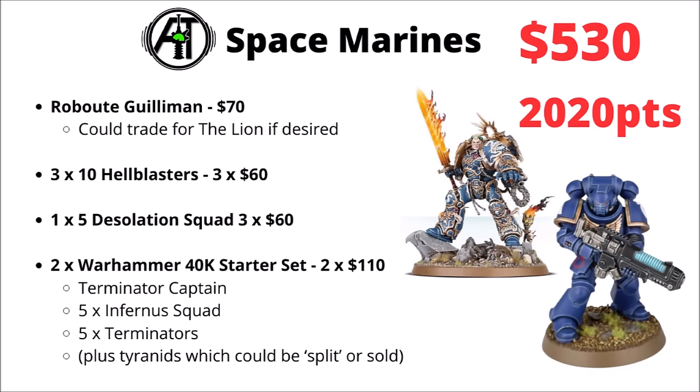Starting out with the Imperium and the Space Marines, they've typically been a fairly good army in terms of getting points on the board for money spent, though over the past few years that has dipped a little bit. The best I could make was $530 using Roboute Guilliman — though you could trade him out for the Lion — three units of ten Hellblasters, one Desolation Squad, and then two copies of the Warhammer 40k starter set with the Terminator Captain, five Infernus Marines, and a Terminator Squad, plus you'd get the Tyranids inside as well which could be split or sold. That clocks in at just over 2,000 points.